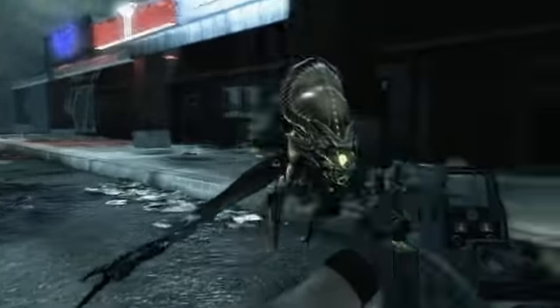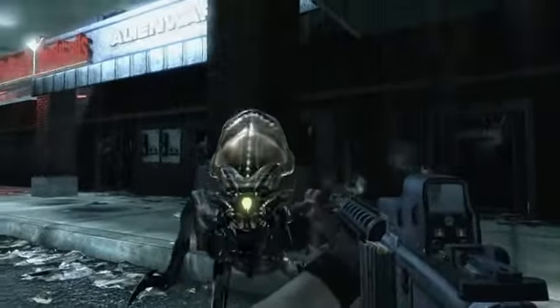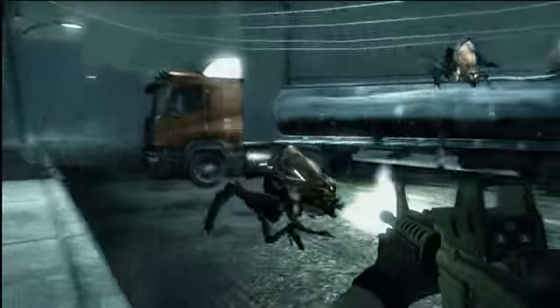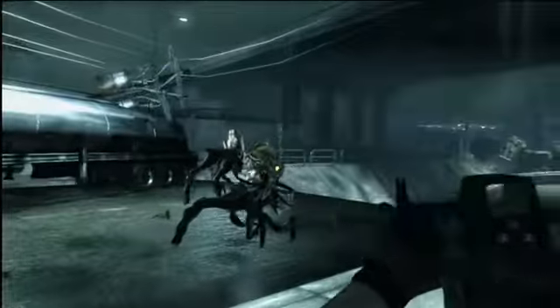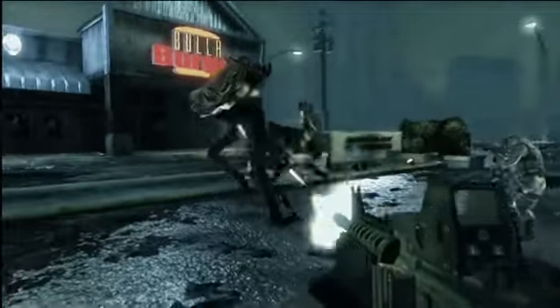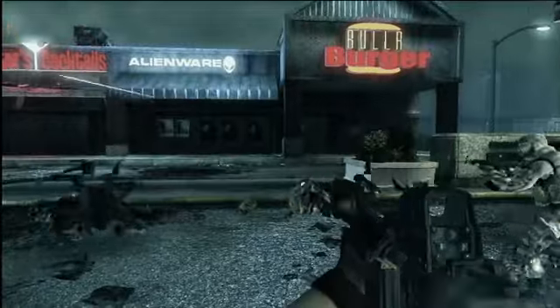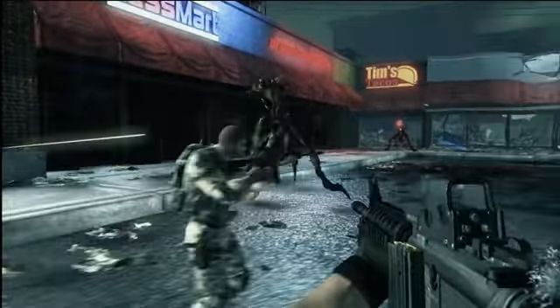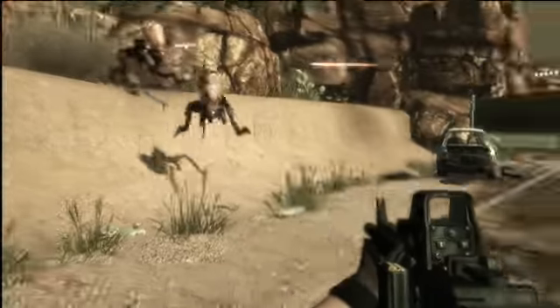We've got this thing called the Drudge, which the soldiers commonly call Octopus Dog. Our initial idea with the Drudge was that it's just going to be crawling all over the place. We looked at urban myths in places like Iraq — camel spiders and things like that — and started in that direction. But what we ended up with was two different classes of the Drudge, and they climb and jump and run through the world.